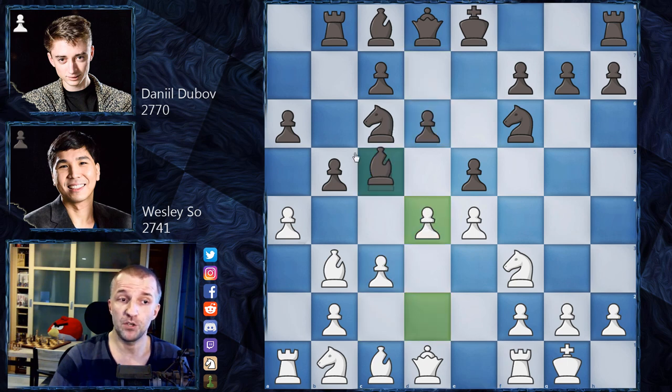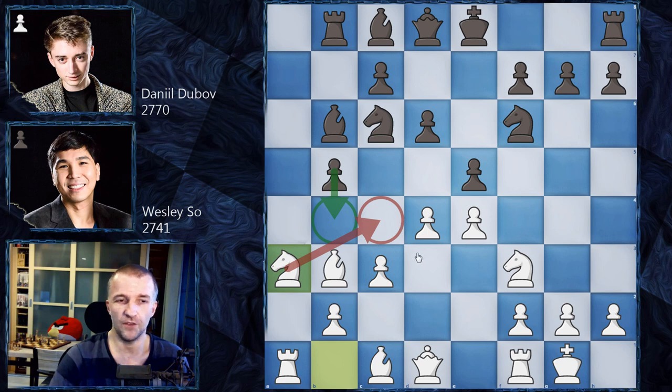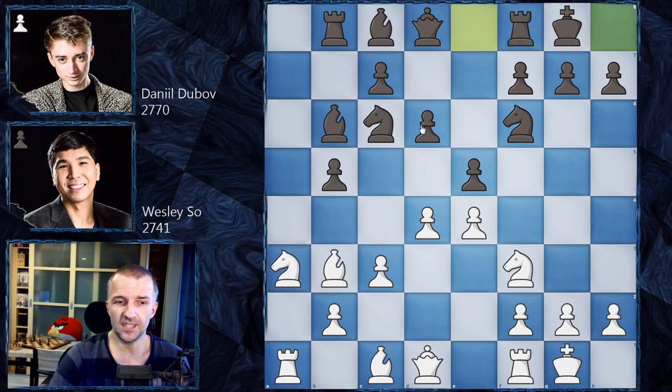We have d4 as planned, bishop b6, and now a-takes b5, a-takes b5, and knight a3 attacking the pawn on b5. For your information, this pawn shouldn't be saved — it's possible to play b4 but black will get the worst position, and the knight jumps to c4 and everything collapses. So you just don't play b4. We have castles, knight b5 — white is winning the pawn.